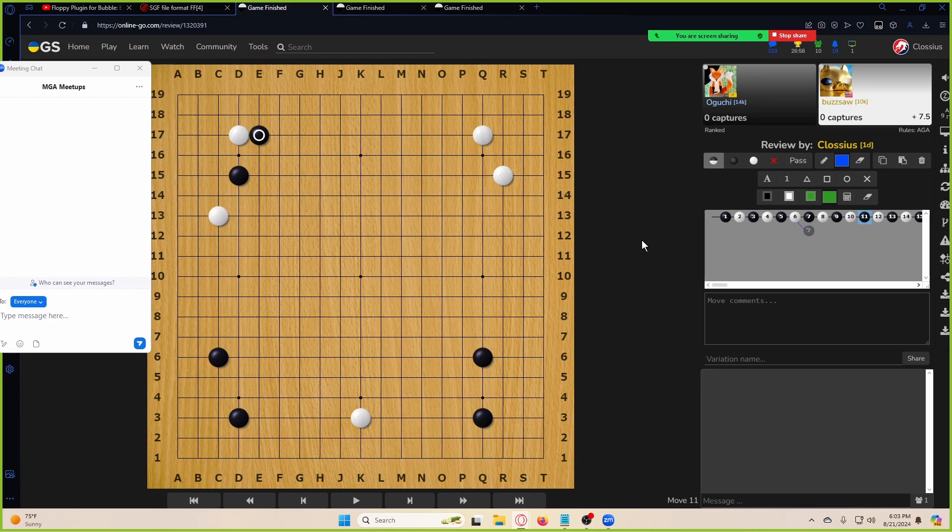Here's the first one — that's weird, but I think this might be a trick move or something. Let's see how it plays out. Interesting. So firstly, we always want to check cutting points, and if we check black's cutting points, it looks like it's good for black.